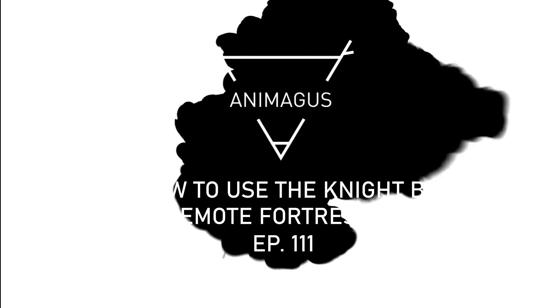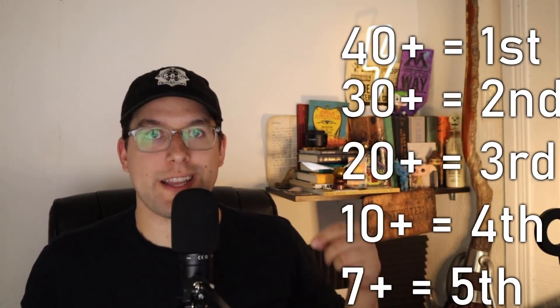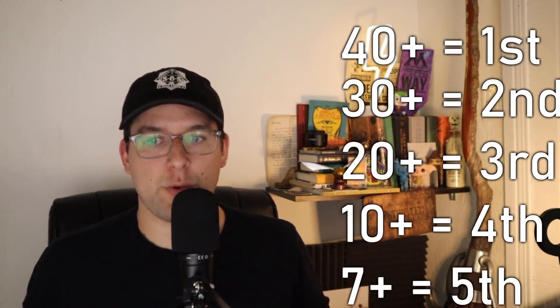One of the first things that I want to talk about is the actual rollout for the update. We just got update 2.12 in Wizards Unite about a week ago, and now this new update will be bringing the night bus with it — that will be update 2.12.1. The rollout is going to be slow because they're going to release it to different levels of players. Here's how it's going to be broken down: level 40 or above will get the rollout first, then 30 and above, then 20 and above, then 10 and above, and then 7 and above.